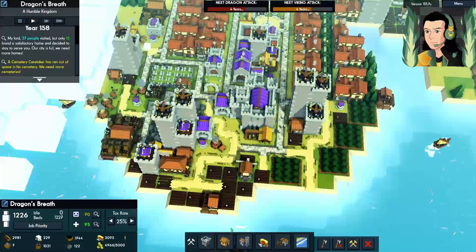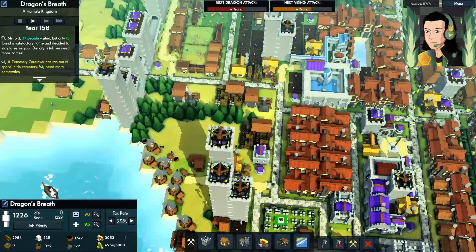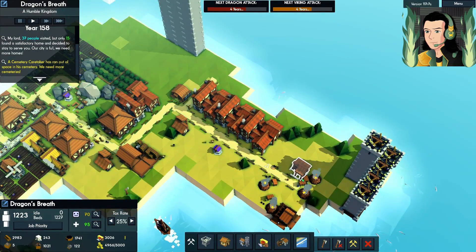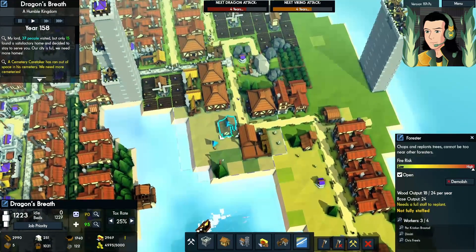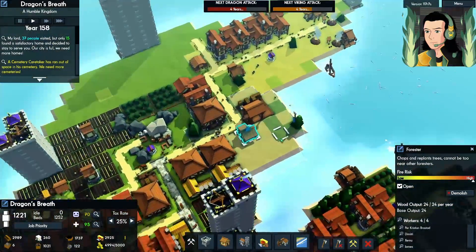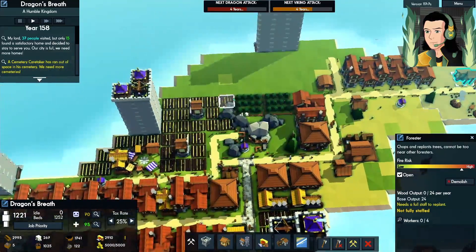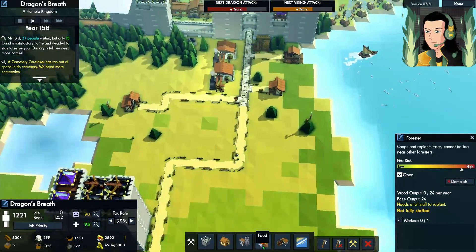I didn't have to delete that farm, but you know what — I deleted it. We need another cemetery. I guess we'll build another cemetery over here. We do have lumber mills. We have two foresters — they need a full staff to replant. That's why we're running out of people. There's a third forester over here. I want this area to be farmland, so I don't really want to expand there.